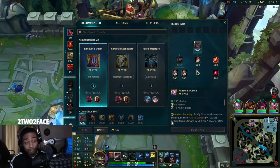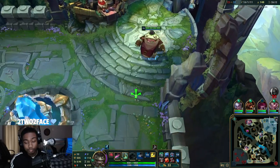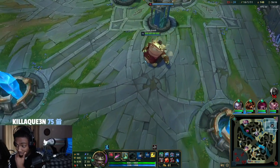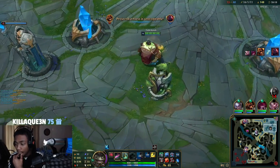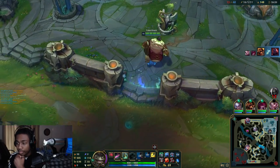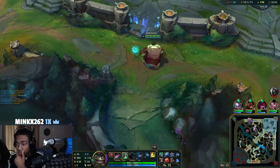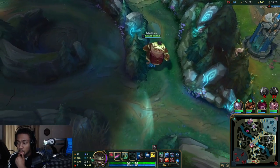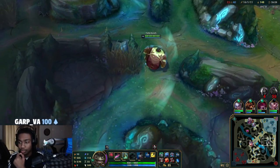That's why Tahm Kench is S-tier. S-tier — at least up until Diamond, right? Gold and Platinum, S-plus tier. Diamond's where it starts — he's just B-tier-ish. It's early in the patch so it can change. Pretty solid.